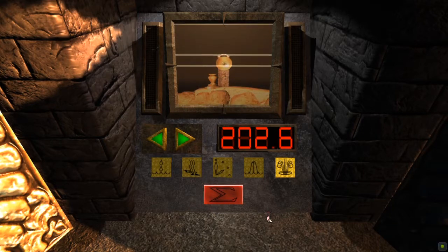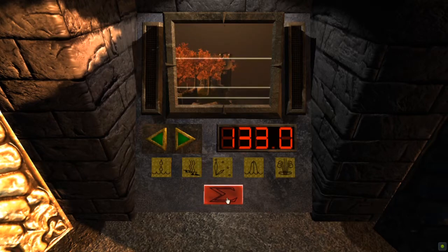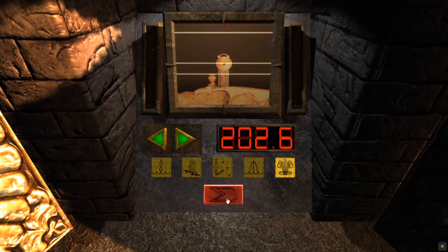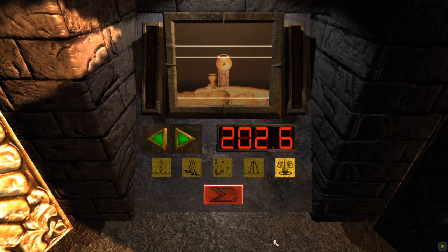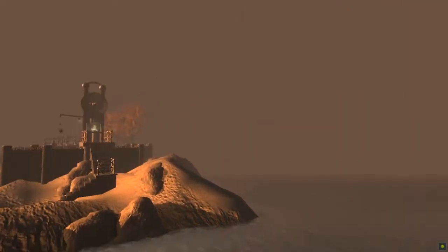Let me play that one more time so I can write it down again: the Oasis, Wind Tunnel, Chasm, and Clock Tower. So we've got five sounds in an order, and we've got a lock with five sounds on it.